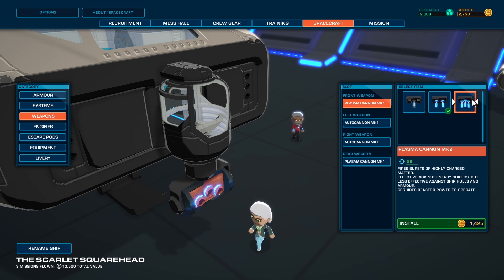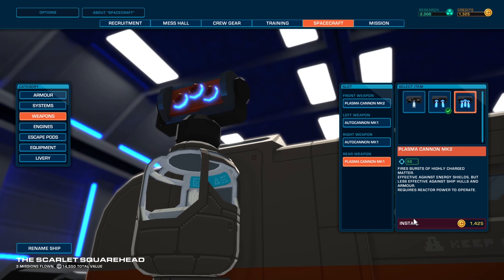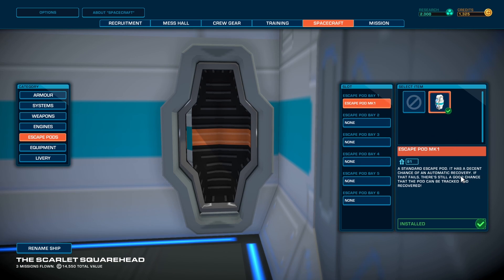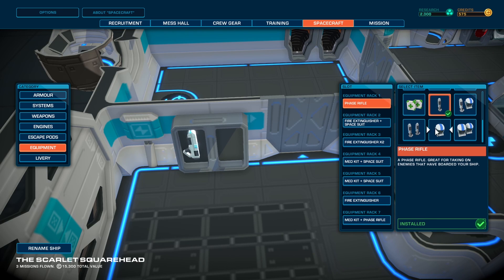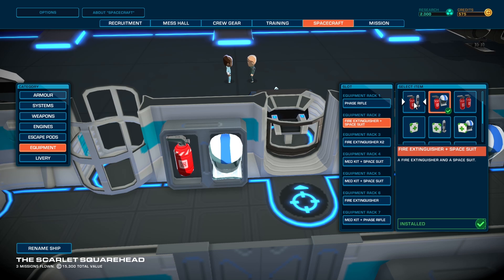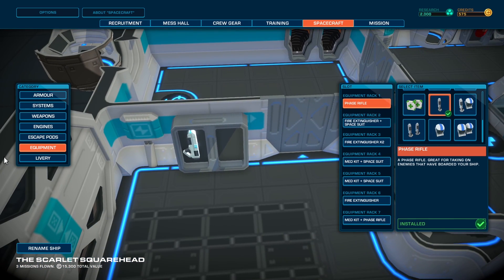That used up quite a bit of money — I don't think I can afford more right now. Engines — we've got left and right engine, and we've got escape pods. I'd have to buy the escape pod. One gun, two guns — I like that a lot.